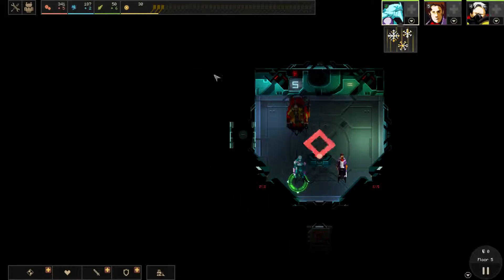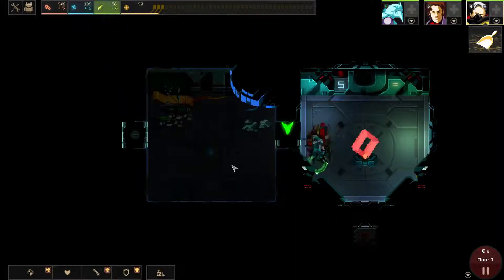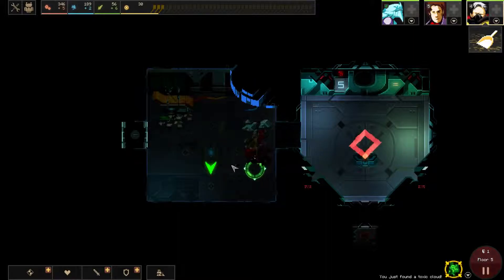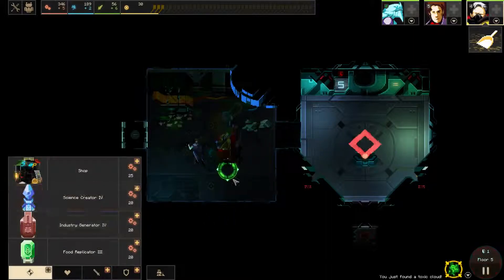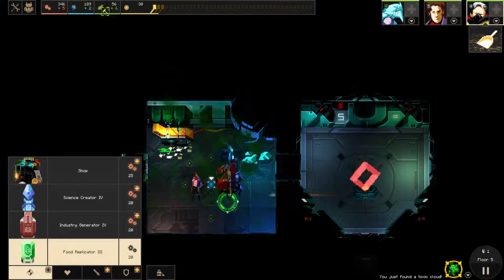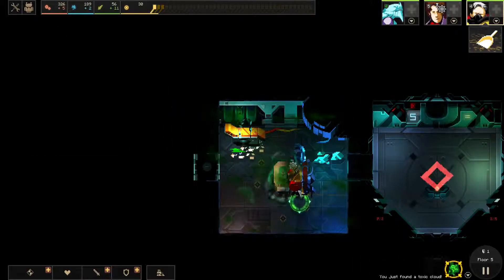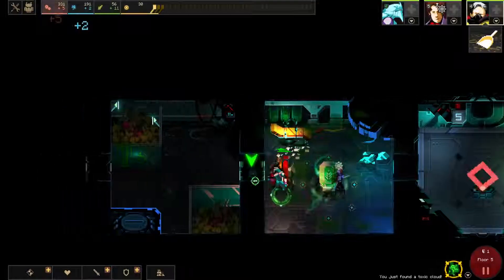So anyway, we have floor 5 and we have a good team. I actually think that the Library Pod and the Infirmary Pod are a lot easier than normal. We probably want some food. Our main resource is going to be Industry because our heroes are really weak, but we want to make them at least a little bit strong. Sucks that we got our Toxic Cloud here right away.